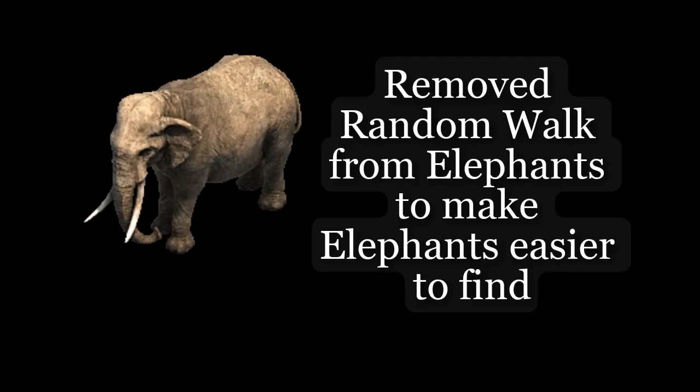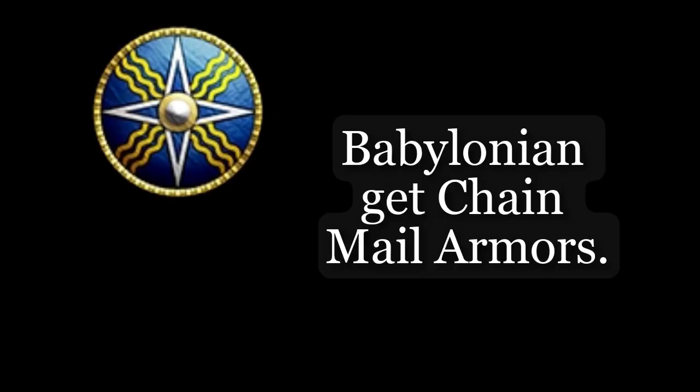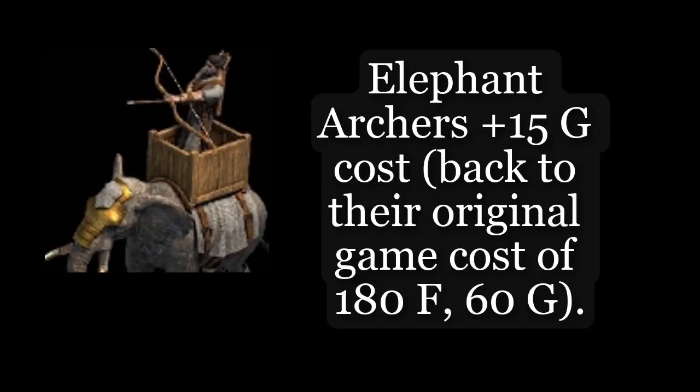Remove a random walk from elephants to make elephants easier to find. Sari and get alchemy, Babylonian, get your mail or moz. Long sword of great cost to 240f, 100g. Elephant archers 15g cost.